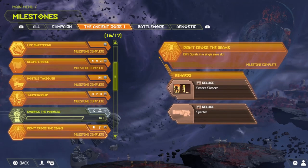Didn't Cross the Beams: kill nine spirits in a single save slot. You get Seance, Silencer, a Banner, and a Spectre, which is a really nice skin for the Plasma Rifle. This one is easy as long as you just kill all of the Spectres in every secret encounter and throughout the levels — you should get this one easy.